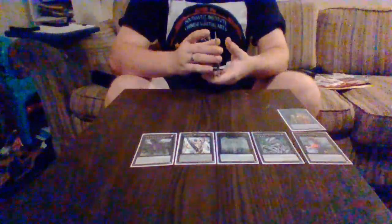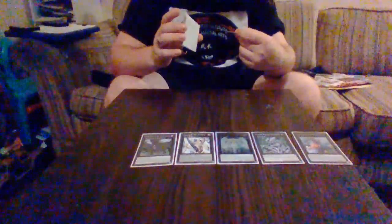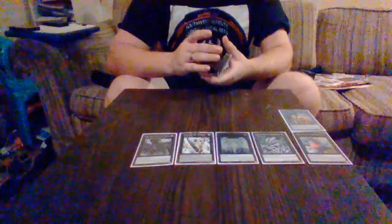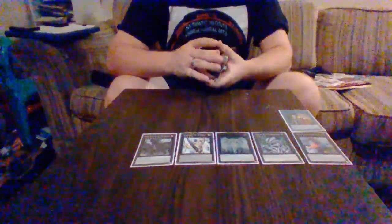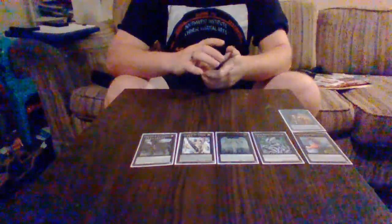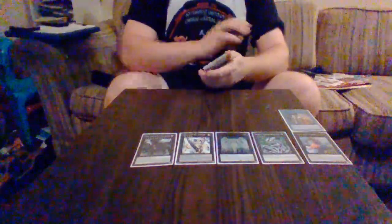For link monsters we have Assault — great for warrior decks. As soon as it's special summoned, add from deck to hand a warrior-type monster, though you can't use one with the same name. You can also send equip spells to the graveyard and special summon a monster whose level is equal to the number of equip spells sent.